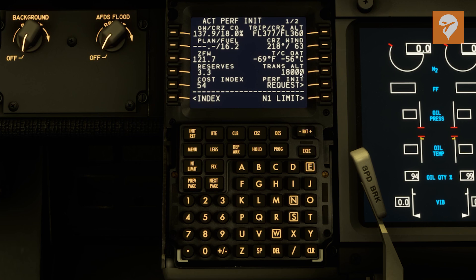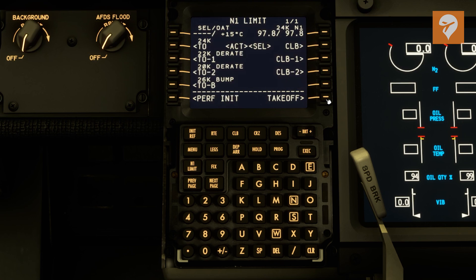Next, we can come over to N1. This is where you can have different D-rates for the engine on takeoff. And then up at the top you have the SEL — that is kind of like the flex temp in the Airbus. If you don't have the exact number for this, I would leave this blank. There are certain ways to calculate it, but leaving that blank, the plane will do just fine without it.